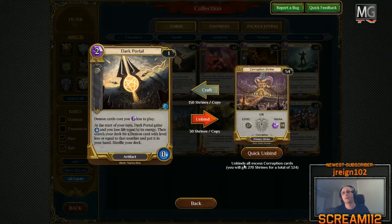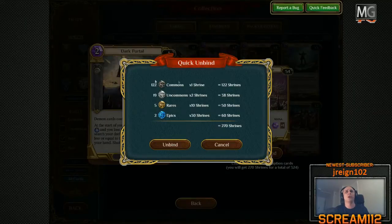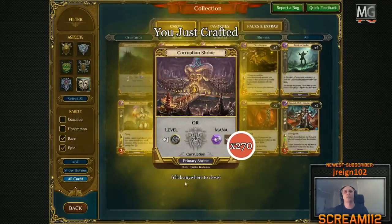You have quick unbind here. Quick unbind unbinds all excess corruption cards because this is the faction corruption, or color black. You will get 270 shrines for a total of 324 — it adds up the 54 with the 270 I would get for unbinding every single excess corruption card that I have. Quick unbind opens a summary: I have 122 commons excess giving 1 shrine per card — that's 122. 19 uncommons giving 2 per card — that's 38. 5 rares giving 10 per card — that's 50. And 2 epics, which are actually the corruption hero cards, giving 30 shrines each — that's 60. Total 250. And I just got 270 corruption shrines.